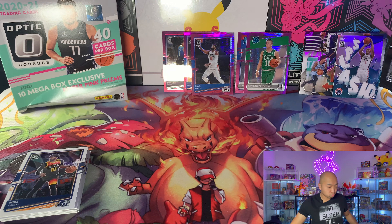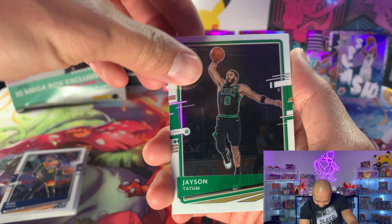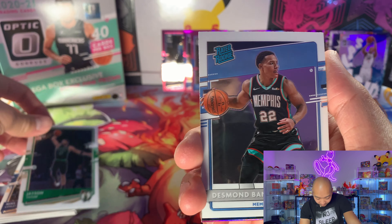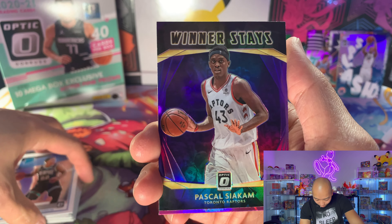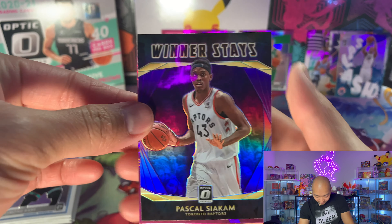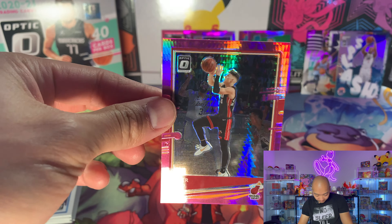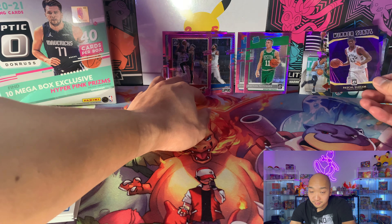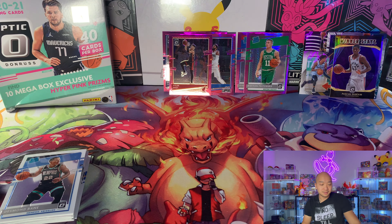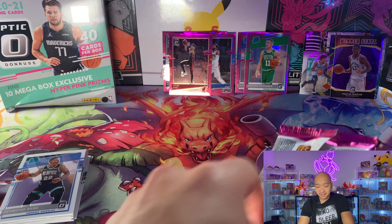Whoa whoa whoa — cover that up — Jason Tatum! Desmond Bane. Pascal Siakam 'winner stays'. On the back we got Tyler Hero. He has his games here and there — I'm not fully convinced on Tyler Hero yet. He's good but he's still young, inconsistent. Got to see that consistency — it wasn't there for them last year.